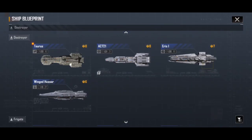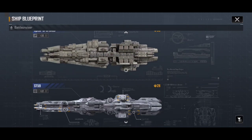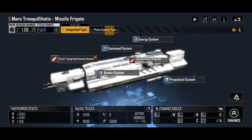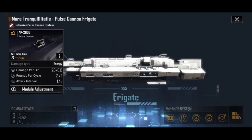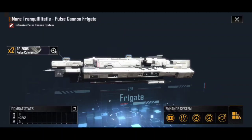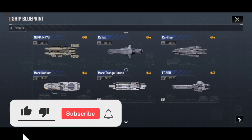I hope that all makes sense and gives you some ideas of what your ship stats actually mean and how they work together. Just to give a brief example of how this looks on a very different ship, let's look at the Mare Tranquilitatis Pulse Cannon frigate type. This is very much based around its air defence. Its weapon system is an energy type weapon, not anti-ship fire — designed specifically for anti-aircraft fire with no damage against ships at all. It will basically fight corvettes and fighters only, then stop shooting. A great frigate if you need to deal with enemy aircraft.